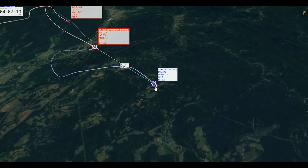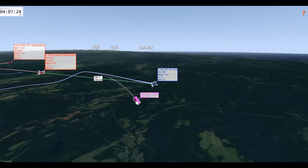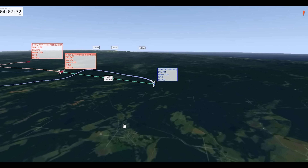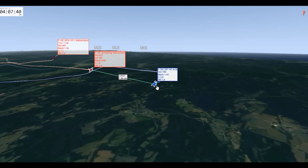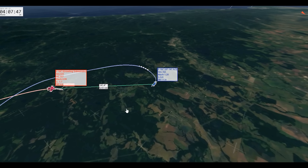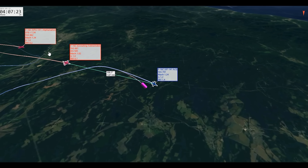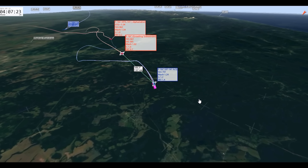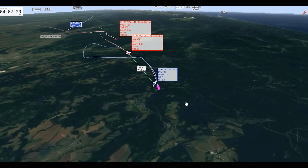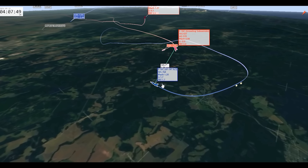We're at eight miles, seven miles, and this bandit is just running for his life. He actually drops his tanks here — that explains a lot. He drops his tanks and recommits. But at this point, when you're cold and there's a bandit seven miles off your tail, you have no chance. Anything you do from here is going to result in you getting killed.